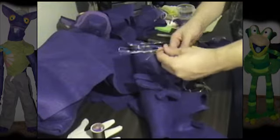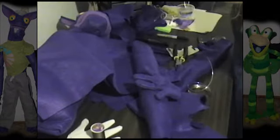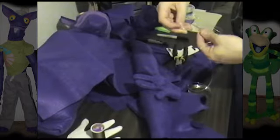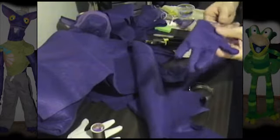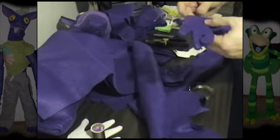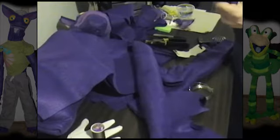Clyde pretty much has the same setup, except with three fingers. I didn't get any video of how I made the arm wires — his arm rods. Those are just barbecue skewers I found at a store. I'm not going to say the name because I'm biased against it, but it's the only store I could find the black ones — black and long, that was the selling point.